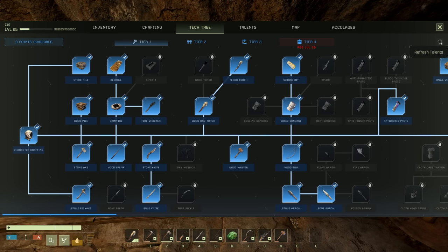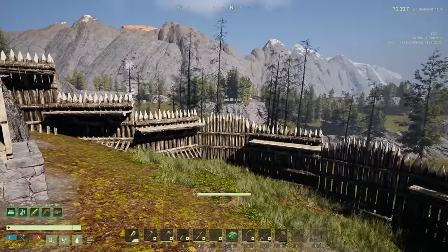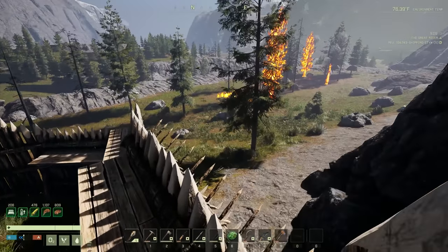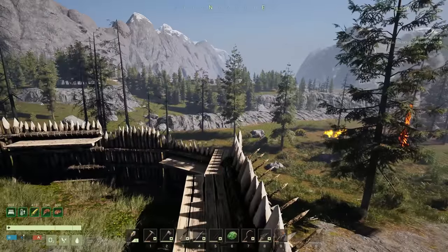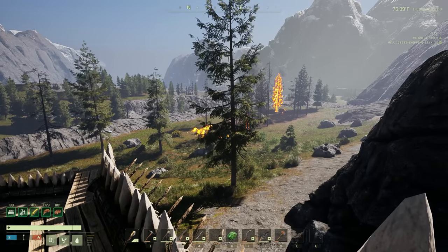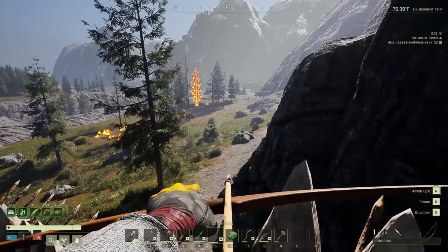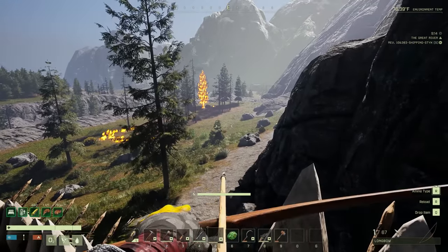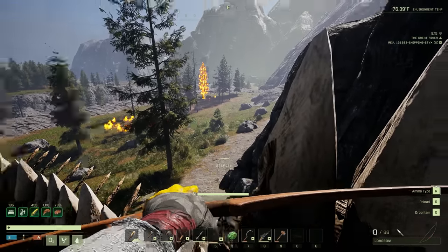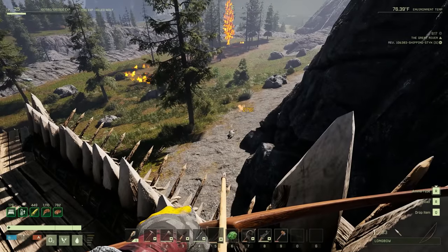Refresh talents did nothing. Well, I could go resource farming - I need wood, stone, iron, absolutely everything anyway. There's a wolf right there. Let's use our bow - tag, you're it. Got you.